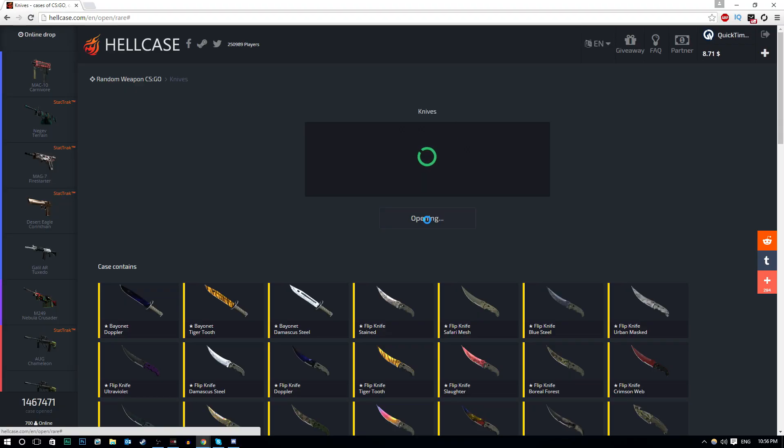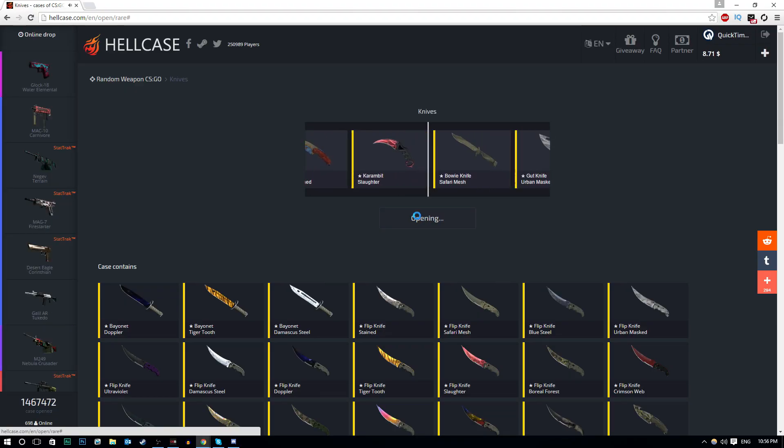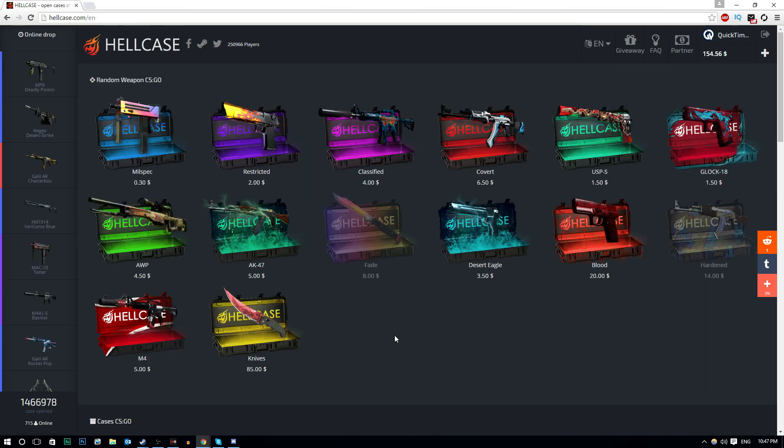I pressed it and $85 has been withdrawn from my account. Hey guys, I'm on Hell Case today and I've got $150 to open cases with. I'm going to be doing a knife case opening once again since last time you guys enjoyed it so much. The knife case is $85, however I won't be starting off with that case just yet — we're going to open up a few others first.